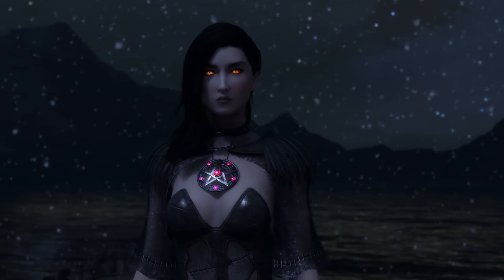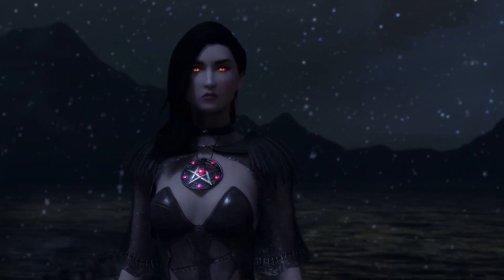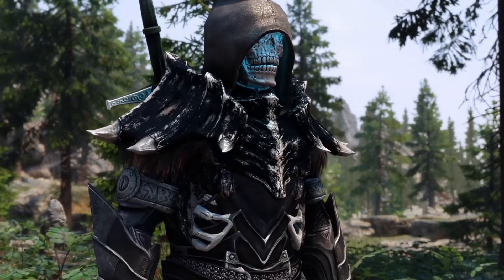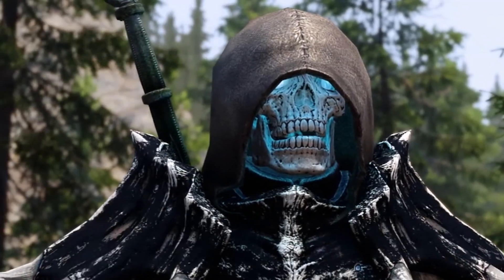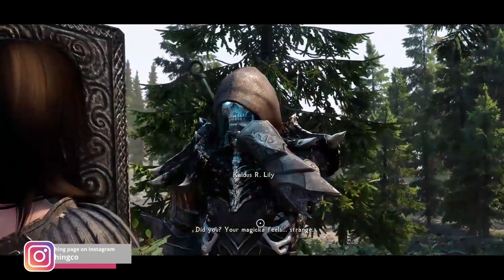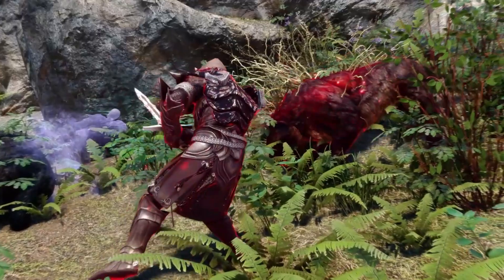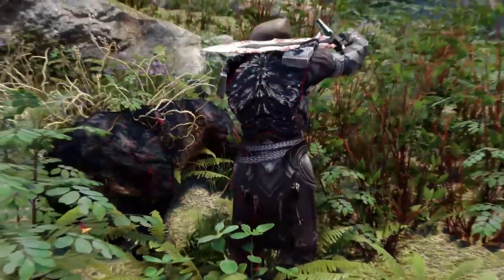Our next mod heavily embraces the mystical side of the Elder Scrolls universe, bringing you a uniquely interesting companion. Chaldas the Skeleton Companion by Retro Vibe isn't your average companion you find walking around the halls of Blue Palace. Chaldas is a living skeleton that comes from a dimension called the Boneyard. You can find him protecting the gate to the Boneyard at the newly added Boneyard Gateway location northwest of Falkreath.